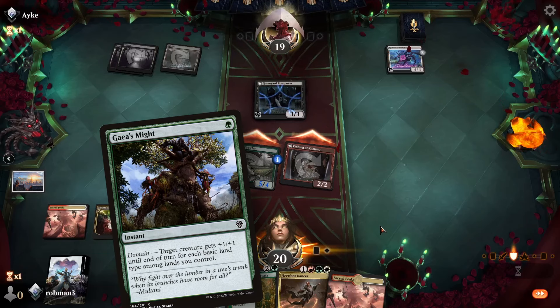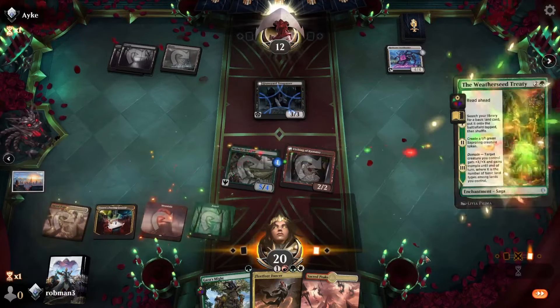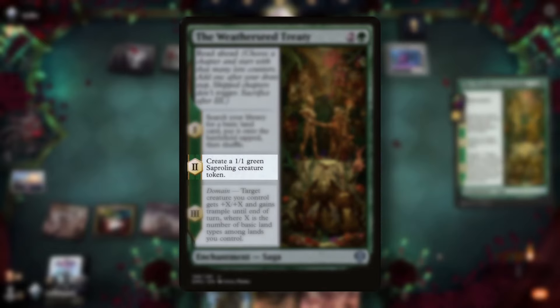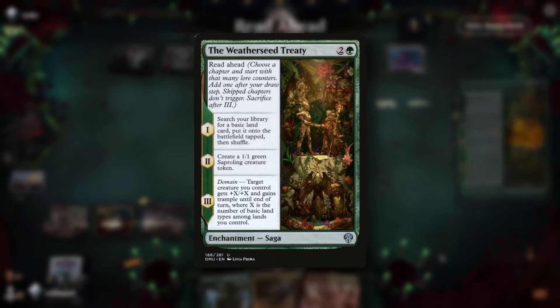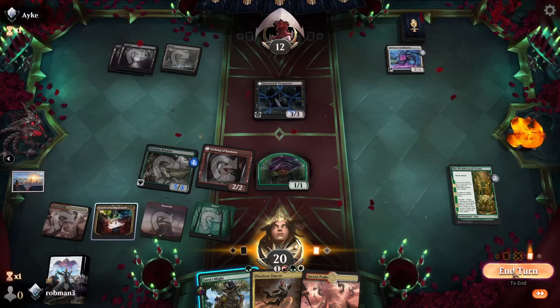If they crew the Bank Buster, we'll get to play Gaia's Might. No blocks — they take seven, down to 12. Then we'll play Weatherseed Treaty, a three-mana saga. On stage one, we get to search our library for a basic land card, put it onto the battlefield tapped, then shuffle. Stage two creates a 1/1 green saproling creature token. Stage three — the really important part — target creature we control gets plus X/plus X and gains trample until end of turn, where X is the number of basic land types we control. We'll go ahead and start on stage two since we don't really need the land right now, and set ourselves up to trigger stage three on our next turn.